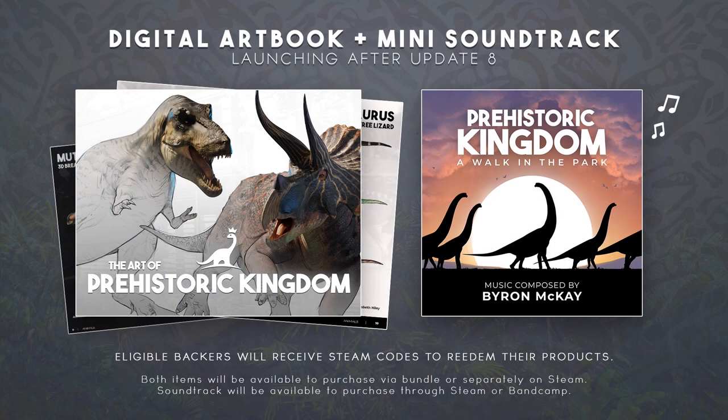A digital art book and mini soundtrack will be released onto Steam later this year, to coincide with one of their next major updates. Whether you'd like to appreciate the work of their artists or listen to some Jurassic jams, they'll have you covered. The Art of Prehistoric Kingdom features over 100 pages of concept art and insight into the development process, exploring not just animals but guests, structures, and more, including artist interviews, notes, and exclusive artwork.